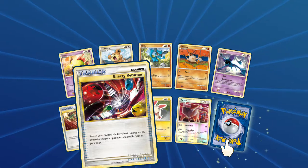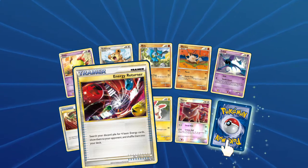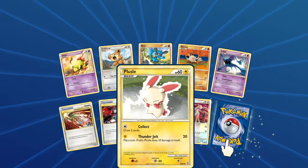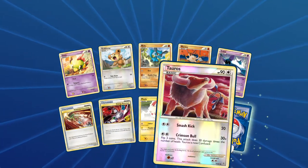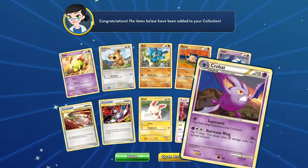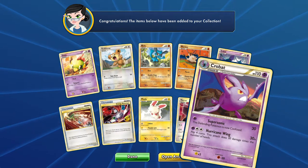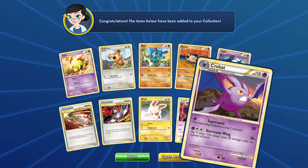Energy Returner — search your discard pile for up to 4 basic energy, show them to your opponent, then shuffle into your deck. We got Plusle with the collect. Tauros with the Crimson Bull. And our last rare is a Crobat with Supersonic and Hurricane Wing — flip 4 coins to detect sturdy damage times the number of heads.